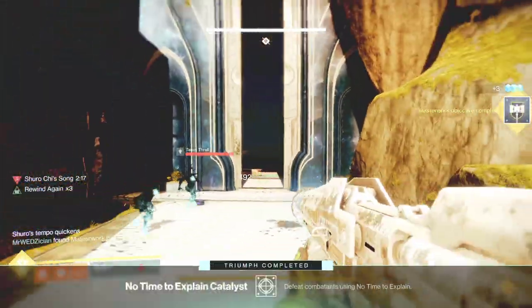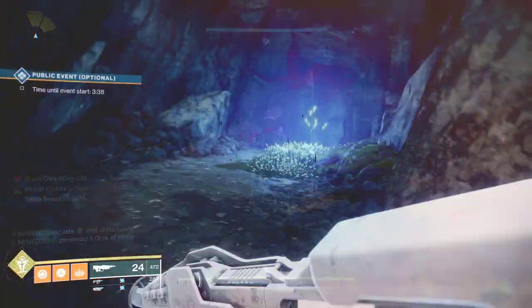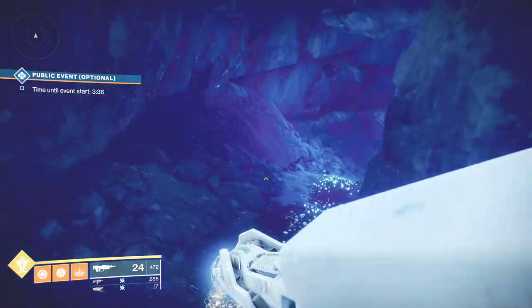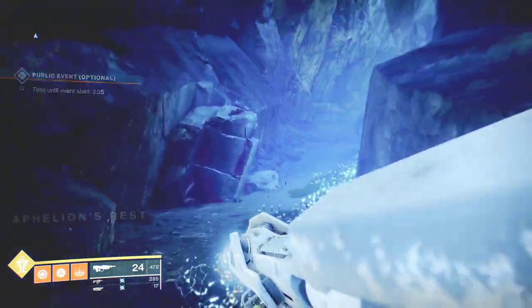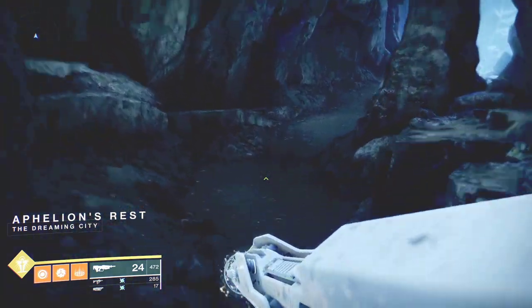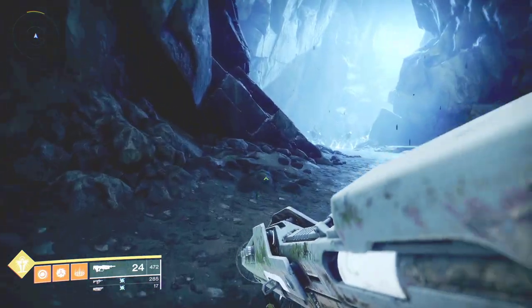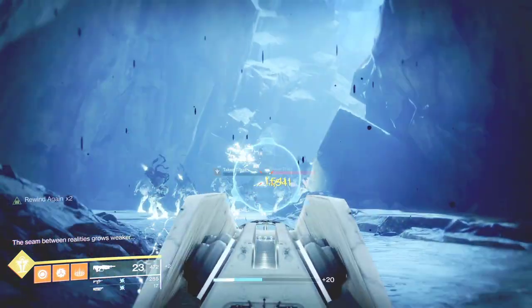I also have a video on how to get to the Wall of Wishes in the Last Wish raid solo — you can do this all by yourself and get all the kills you need in just under one hour. If you don't want to do the Last Wish raid method, you can find a lost sector instead. I recommend the Aphelion's Rest lost sector in the Dreaming City — every run will give you about 27 to 30 kills. It'll take a little longer, but it's not that bad.